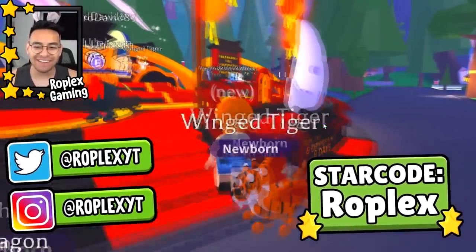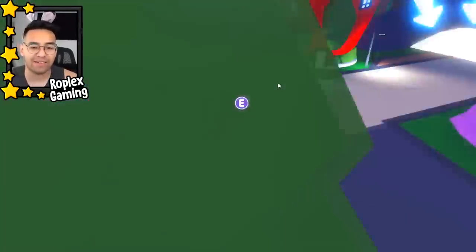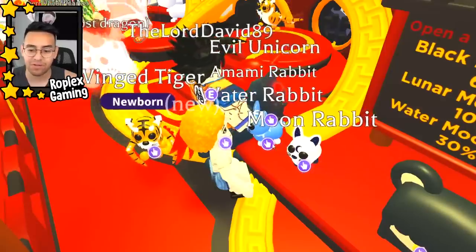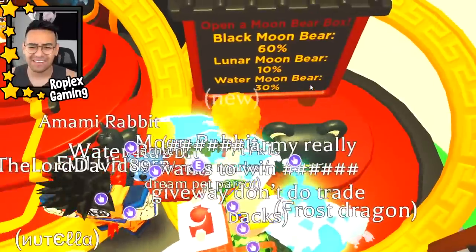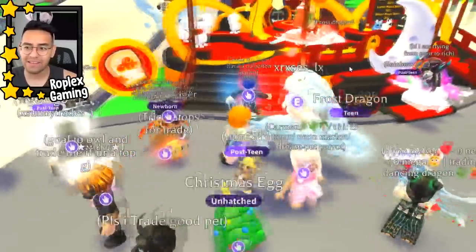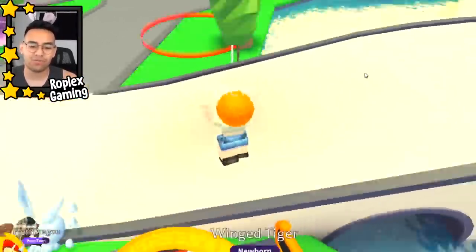Welcome back everybody — this is the new lunar update. On the left side of the bridge they added some mini games; you wait in there and it'll teleport you to the game. By playing the mini games you win lanterns, and you use those lanterns to buy pets. You can get the rabbits — pick whichever you want — or risk it and get a moon bear box for 300 lanterns, which is about 120 Robux. Not bad. And over here they have the winged tiger, which is what we're trading today.